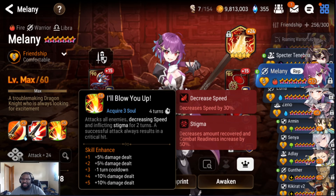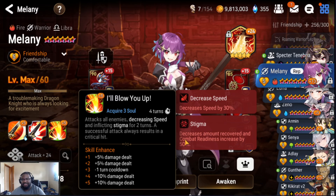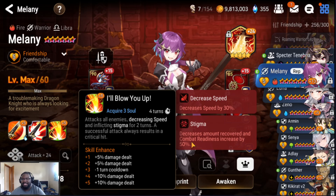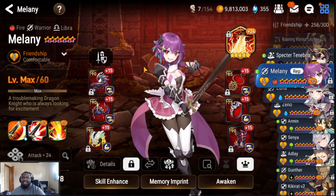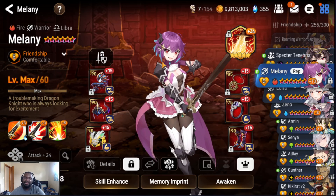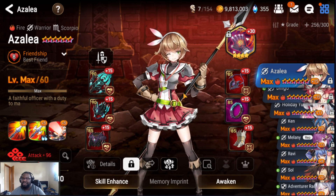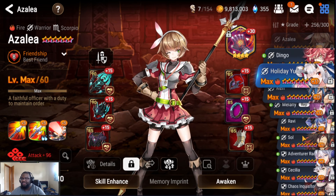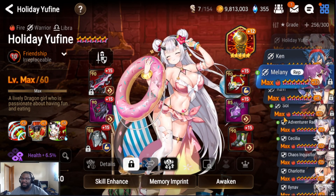Her S3 applies a new debuff called Stigma, which reduces the amount recovered and combat readiness by 50% — pretty much it's a Politis S2. I don't know how much she reduces CR push by, but if you put this on them, it reduces their CR push by 50%. So let's say like a Flurry, she won't get as much CR from pushing herself up. Or LQC — where LQC will push herself up, she will reduce it by 50% the amount of CR she gains.